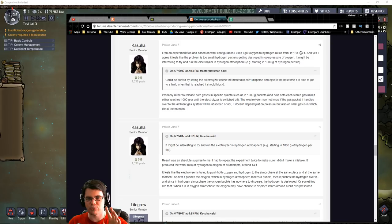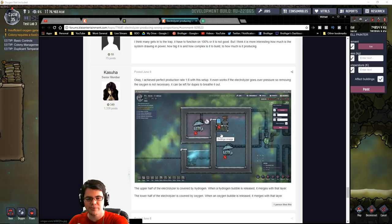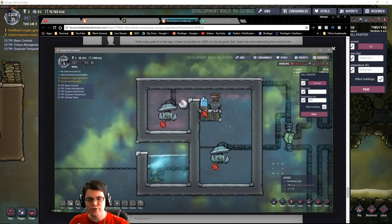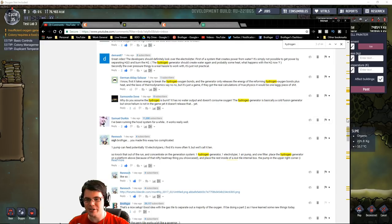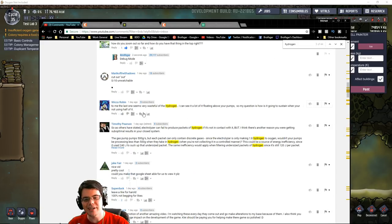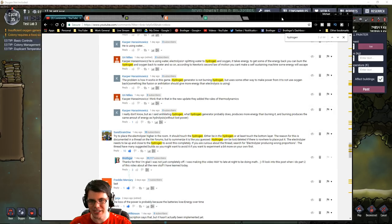The problem has to do with overpressurizing — the hydrogen doesn't have a place to go, so it just gets deleted, and that ratio is 8 to 1 as you'd expect. The trick, as you can see in Kasha's post, is that the hydrogen is covering up half of the electrolyzer. As it's producing both oxygen and hydrogen, each gas has a place to attach to, so neither gets deleted. That's the trick to getting the advertised amount of hydrogen out of the electrolyzer. Thank you to everyone for working this out, and thanks to Timothy and Sangrain1 for sending me those links.